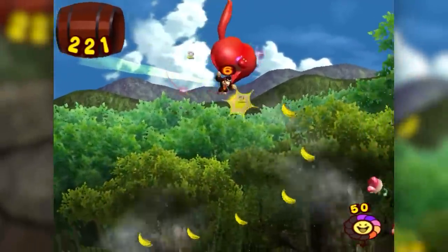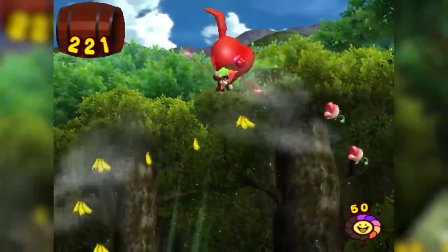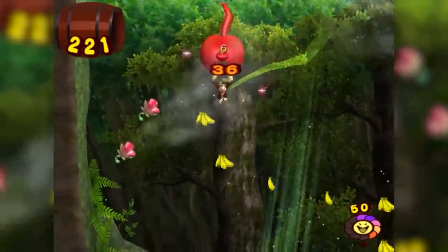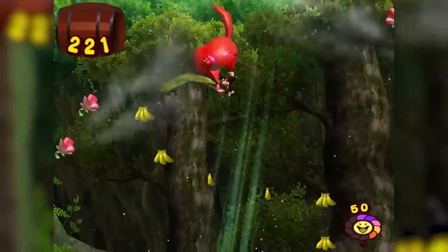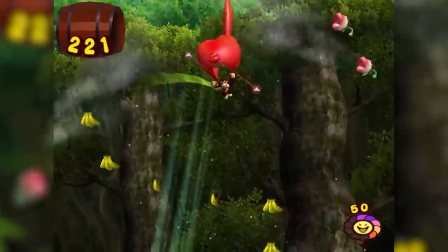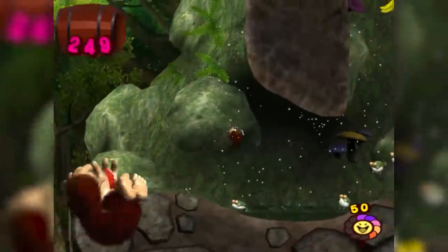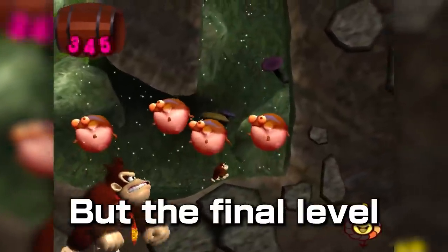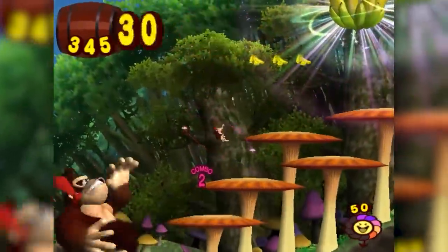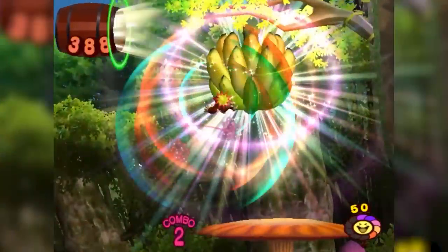The downside is that bananas aren't collected into your total until you touch the ground. So if you have an insane combo going and are on 1,000 bananas, taking damage before landing means all 1,000 are gone. It's a risk versus reward scenario. The final level requires 51 crests, which is an average of a gold crest on every level, so if not planned early, you'll have to go back to replay kingdoms for more bananas.